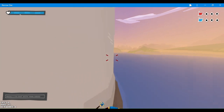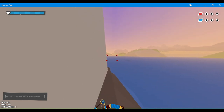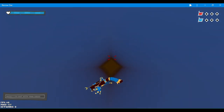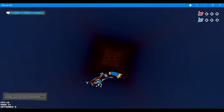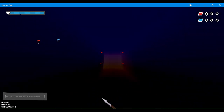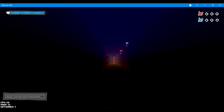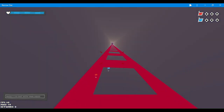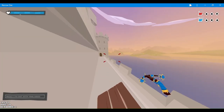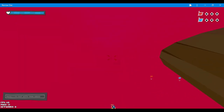Then go this way. Now follow this path. Go up this ladder. Look for this hidden ladder, then jump into the hole.